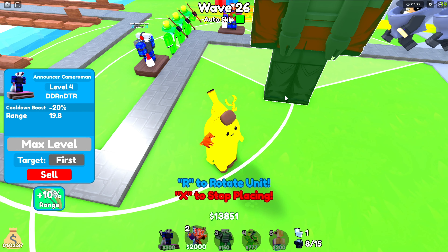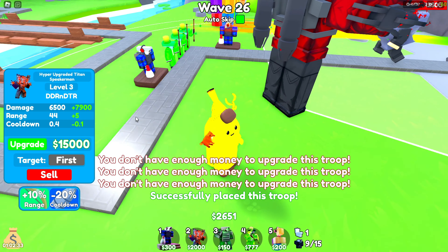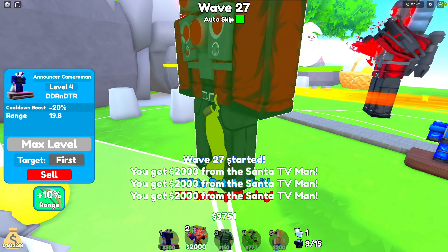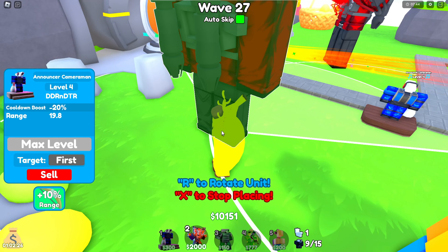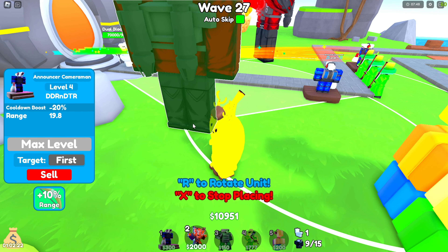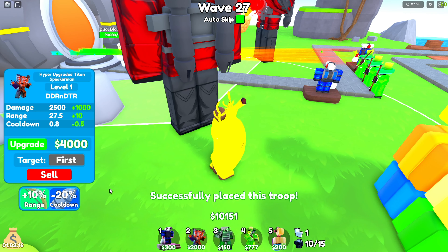Place the Titan a little bit to the left — you can see where the middle between his legs is. He barely fits in. Then you can upgrade him. Do the same on the other side, but a little bit to the right. He'll get the cooldown buff.